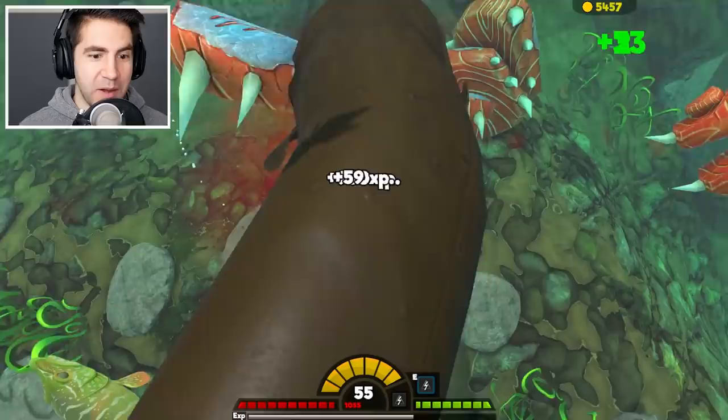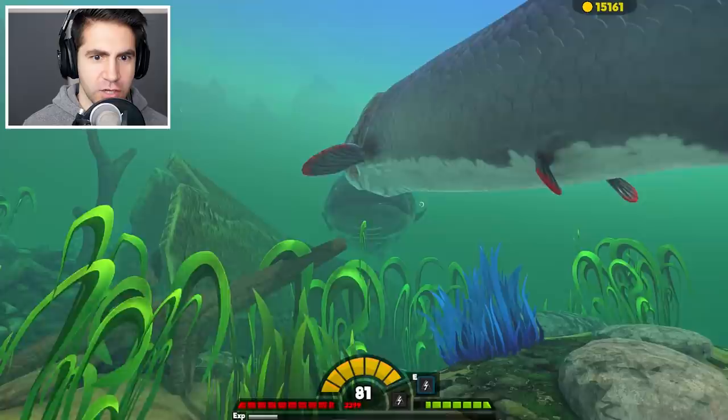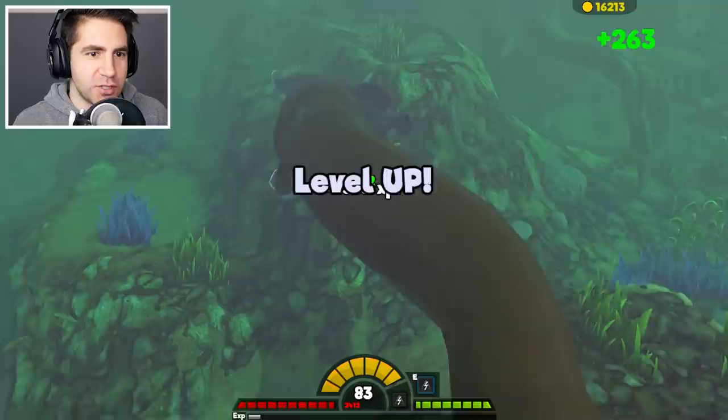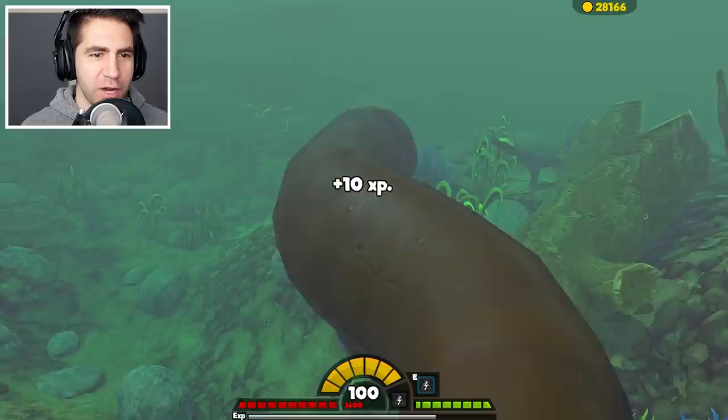800 zap damage — that's really nice. Watch this — we're swallowing him whole! We can swallow this thing whole. We could not do that as the tiger fish. That is crazy. He's just gone instantly. All I gotta do is right click and he's gone. He's absolutely disintegrated. We just hit level 100! I keep doing this — I keep getting carried away, but I can't help myself. Once you get going, you just can't stop.